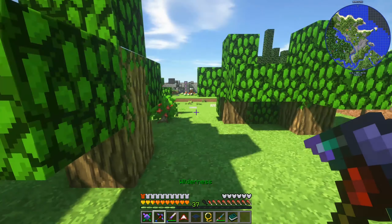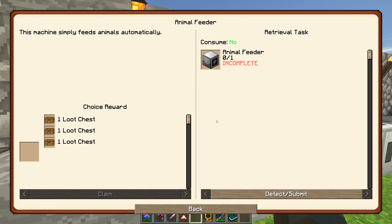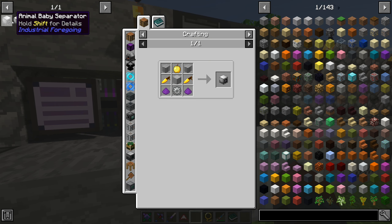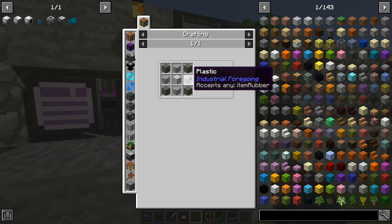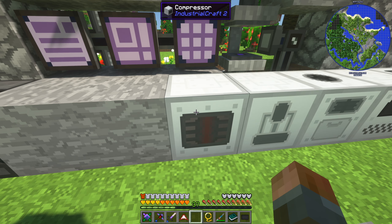My mistake before - I said we wanted the rancher. It's not the rancher; the rancher is the thing that gets resources from a mob. For example, if you ranched cows you get milk - that's the idea. The rancher is not what we need. I think we just want the animal feeder. We'll add that to our favorites. We want the animal baby separator as well - that used to be called something else, but animal baby separator is exactly what it does. So we want both of those, which means we're going to need some emeralds and more machine cases, which need more steel and carbon plates.